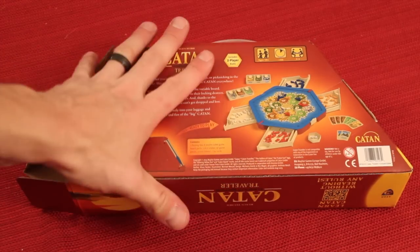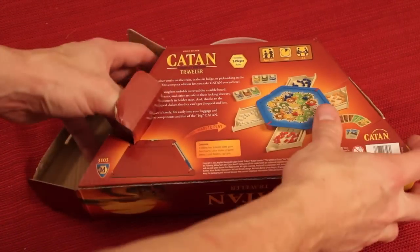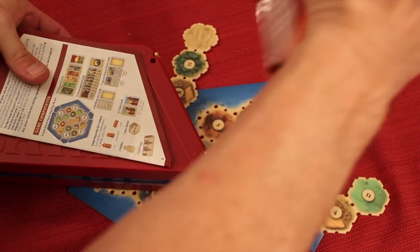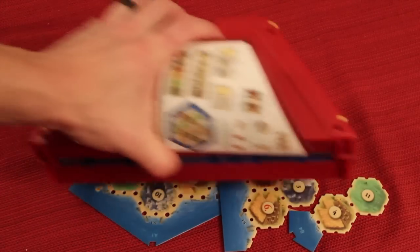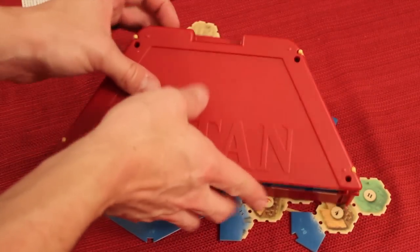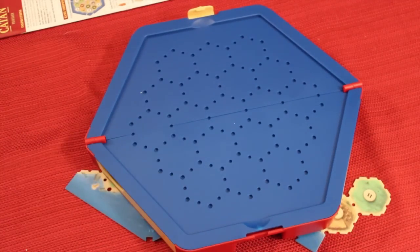Here is the Catan Traveler edition. I'm going to show you how this comes out — sort of a pyramid shape. This just comes out like this, and actually some of the boards are hidden in there, but it all fits quite nicely. What happens is this itself folds up like that, and so now we have the board.